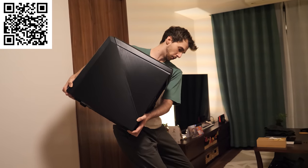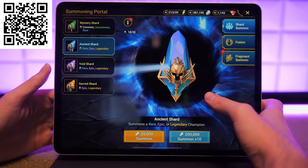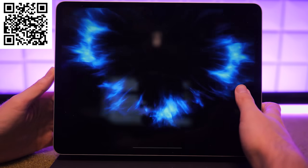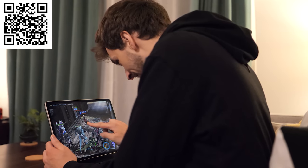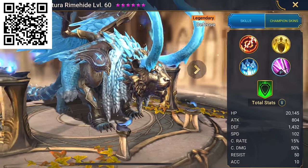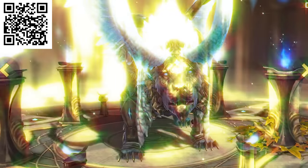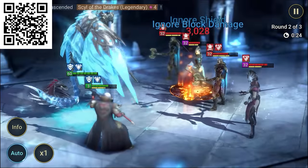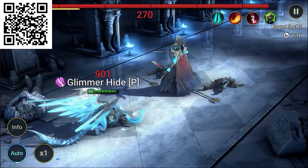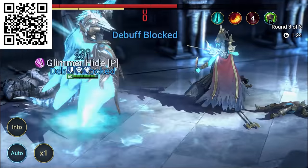Have you ever dreamt of fitting a AAA game into your pocket? Well, now you can with Raid Shadow Legends. With hundreds of artifacts to equip and 600 plus champions to choose from, you can build your team and raid your way. I've been playing Raid Shadow Legends in my own spare time, and one of the champions I love is Tatora Rimhide — it's a lion that's gold!